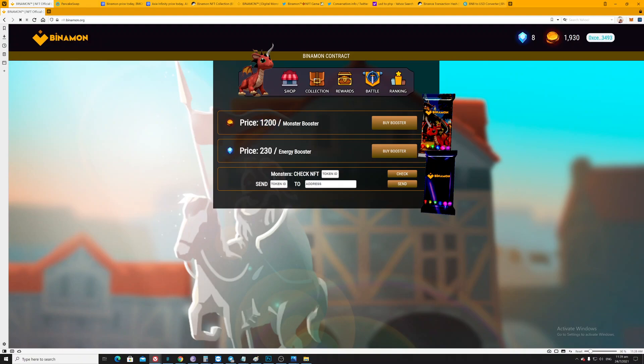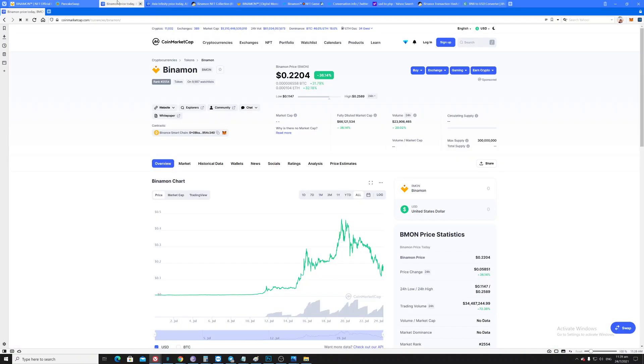You need to actually swap your Binomon coins to the energy booster. I created a video on that — I'll provide the link. To convert your Binomon coin to energy, the platform is still new but I think it's a good start to join in now since the price is still low.